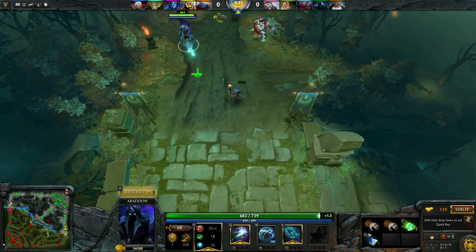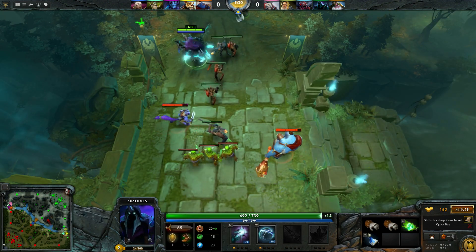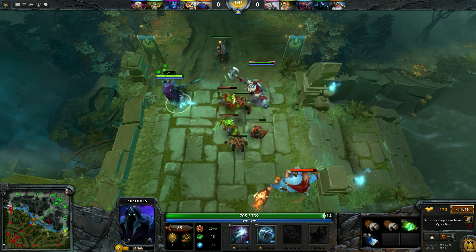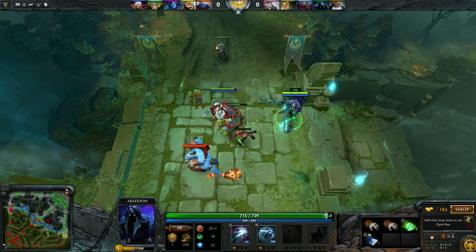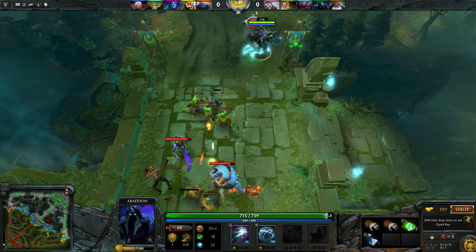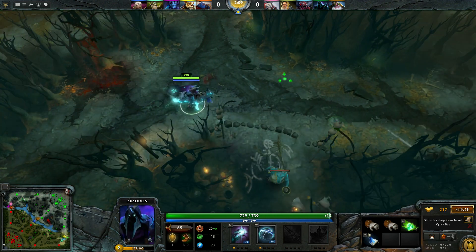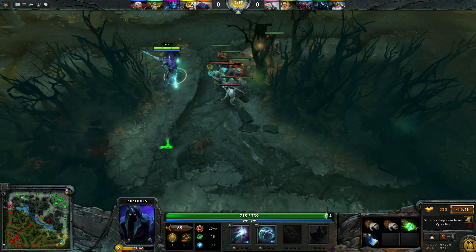Basically as a support you don't have many last hits and kills. Our second spell is Mist Coil — it's a very good spell. It can be used to last-hit a hero if he's too far away, or to save your allies, so we need it at least at level one. I'm going to pull the lane for our carry. There we go, full pull.